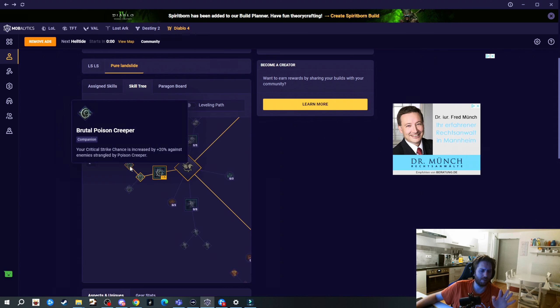I have two versions for you: first the pure Landslide, and also the Landslide Lightning Storm, which is a version from Ace of Spades - props to him, he's the original founder of that build. I will link his build in the description. With both versions, we will just cast Landslide and thanks to the buffed Earthen Bulwark we will get max life and have so much defense that it will be really easy to play.